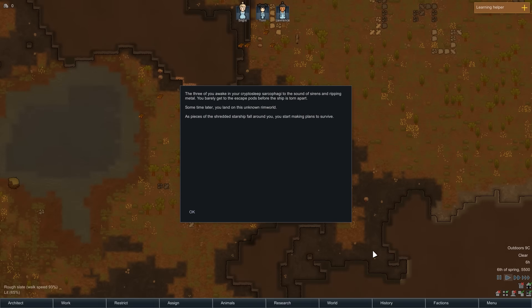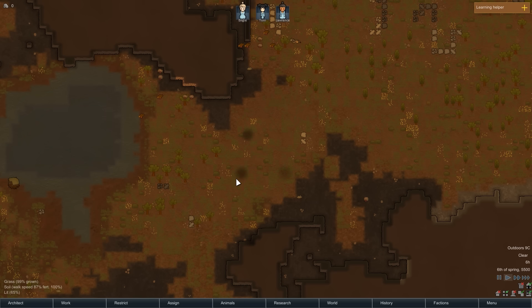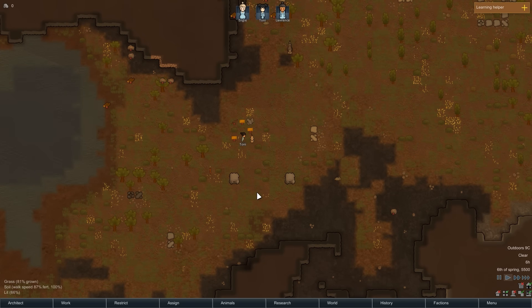The three of you wake in your cryptosleep sarcophagi to the sound of sirens and ripping metal. You barely get to the escape pods before the ship is torn apart. Some time later, you land on this unknown rim world as pieces of the shredded starship fall around you. You start making plans to survive. We are in — the three of us are in.